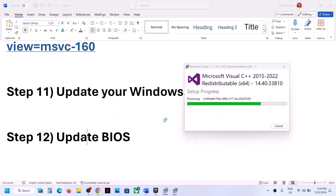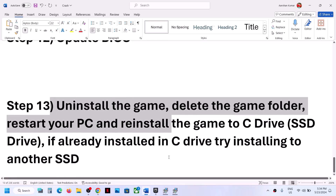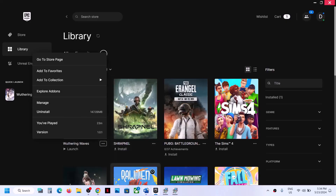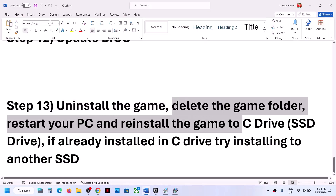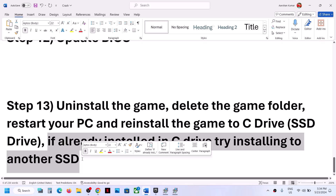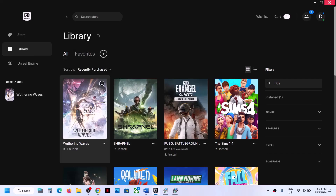The last step is to uninstall and reinstall the game. If nothing is working, uninstall the game, go to the game installation folder and delete the game folder, then restart the computer. Reinstall the game to the C drive — if it was installed on D, E, or an external drive, try installing to C drive. If it was already on C drive, try installing to another SSD. One of these steps should help get the game running. Thank you for your time — please like this video and subscribe to the channel.